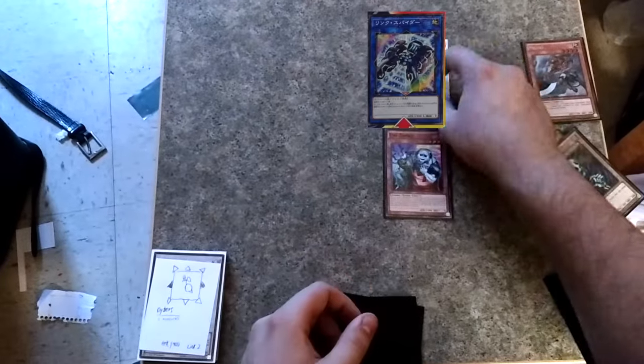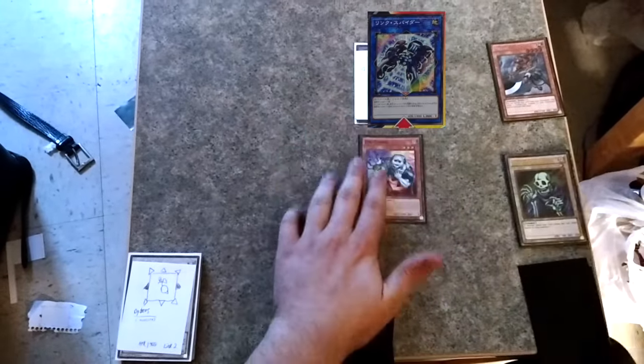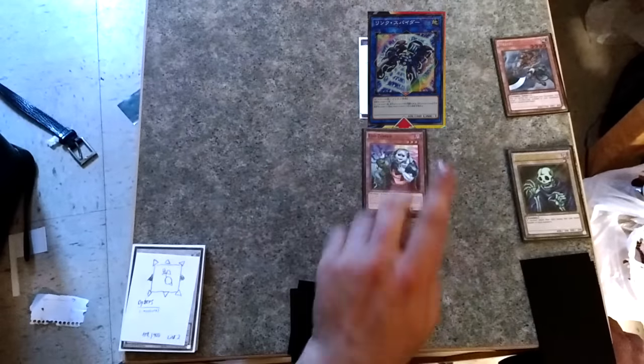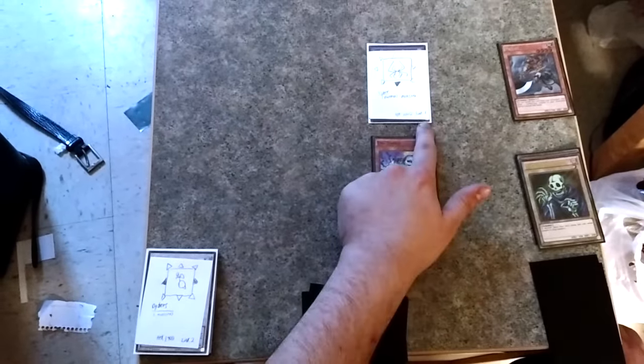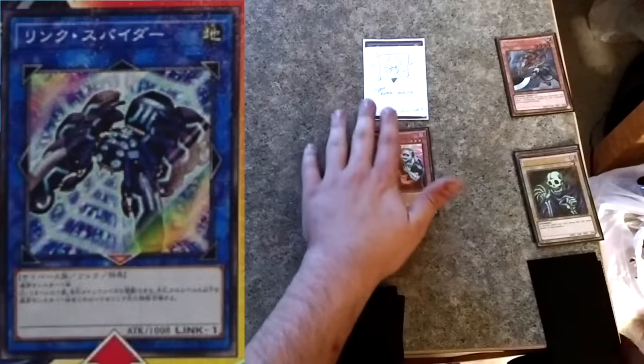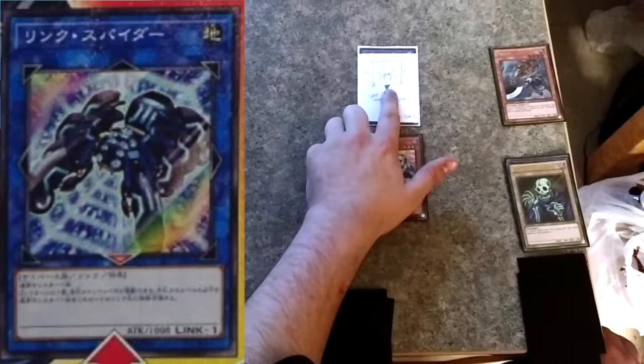Since you have Skull Servant you can send him to grave to summon Link Spider, which is one of the new ones - sorry for the bad proxy, we're gonna try and overlay it so you can see something better. Link Spider requires you to send one normal monster, and that's how you link summon. This is link level one, so you just send one card, and it specifically says normal monster.